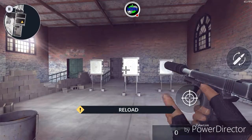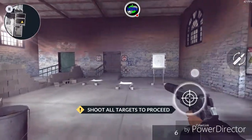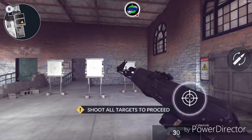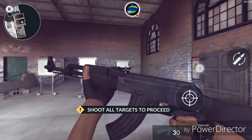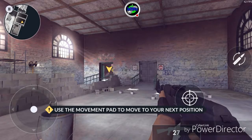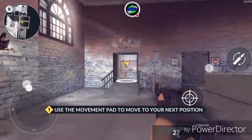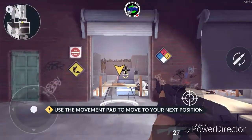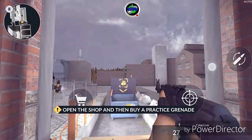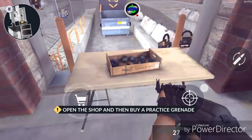Reload — I guess that's the reload there. Shoot our targets to proceed. Switch to the AK-47 — how do I do that? Is that it? All right, there you go. Shoot all targets to proceed. Use the movement path to move to the next position. The arrow is pointing to it. I hope we get to let off some rapid-fire rounds. Open the shop and buy — purchase a grenade.